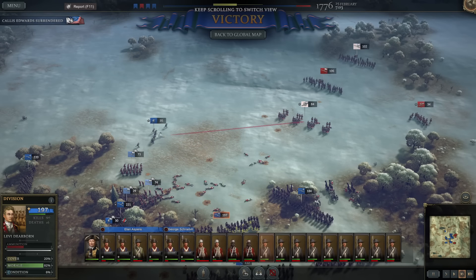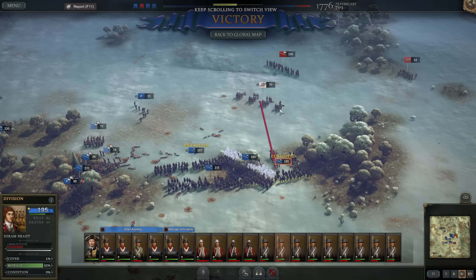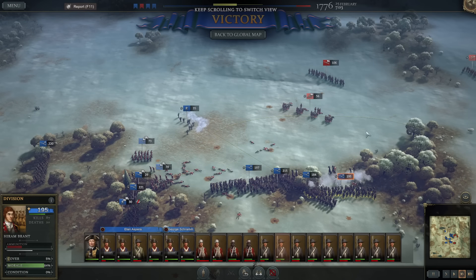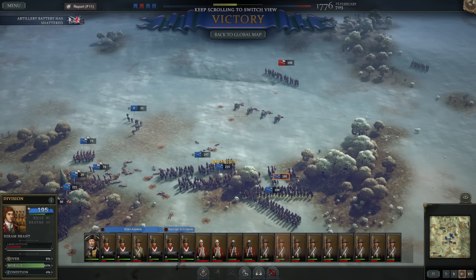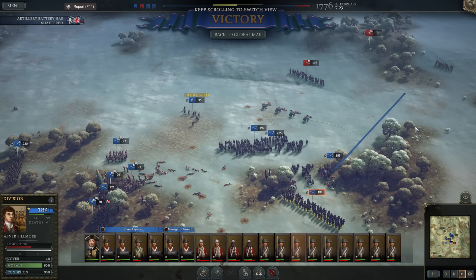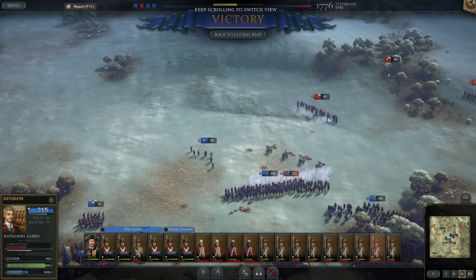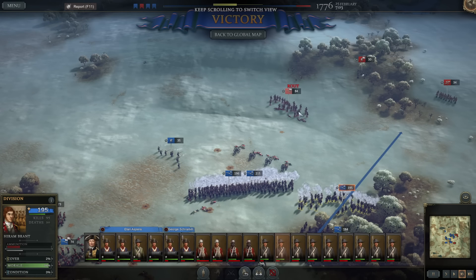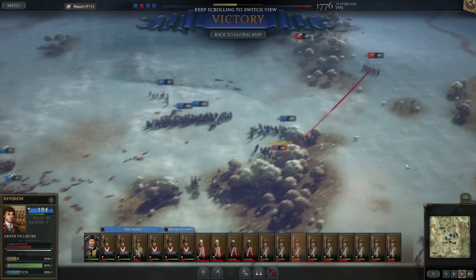Gotta work on that AI. Now that I said there's less value in utterly routing the enemy on the map, I'm still going to try and do it. They just all want to surrender. I appreciate that they try and liberate their boys from captivity, but it's kind of funny how they do it so stupidly. We probably fought more battles in February than were fought in the entire American Revolution, I would guess.